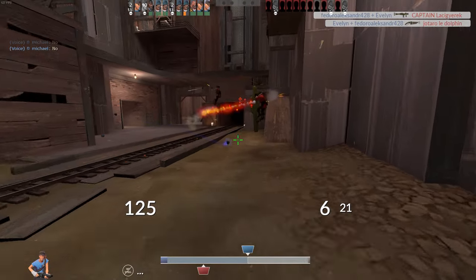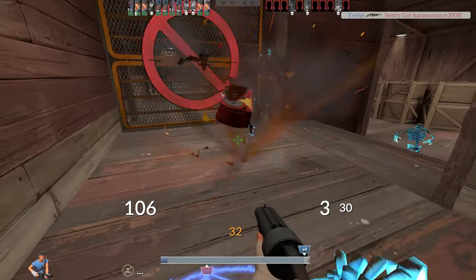Regular spells are weaker but still cool. You can cast fireballs, disappear like a spy, get untouchable and healed, or jump high.